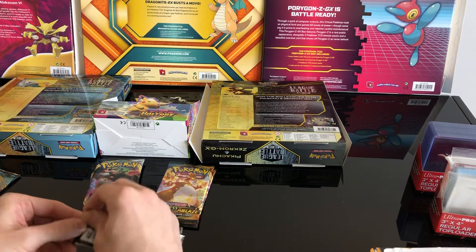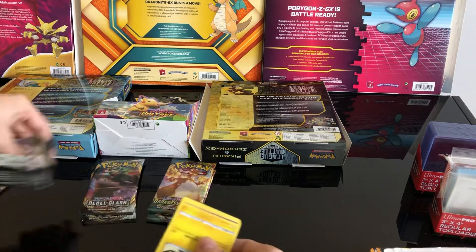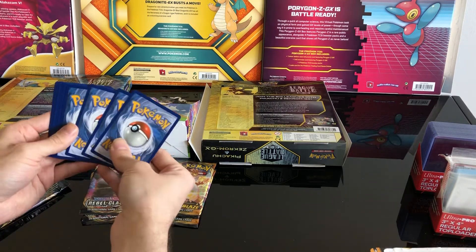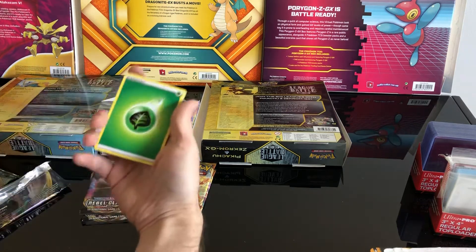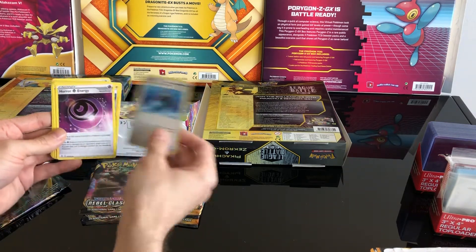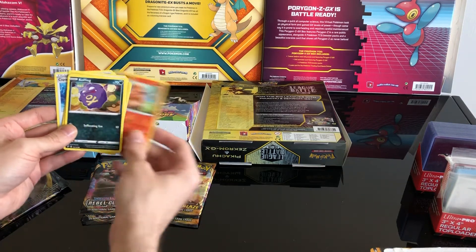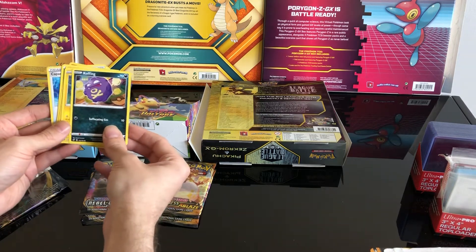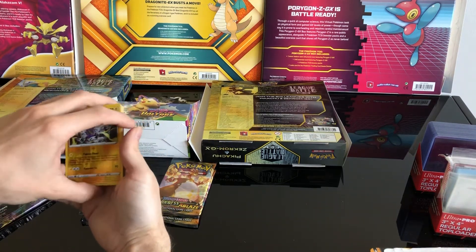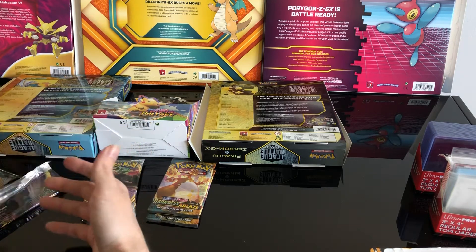Now opening the first Rebel Clash. Another grass energy — what the heck! More grass energy, Peco, Capacious Bucket, Power Energy, a Wailord, Sandygast — oh what a cute Wailmer! Coughing, that's Miltank. Holy Sinistea! The reverse holo Toxtricity — awesome — and a normal Galarian Darmanitan. Nice!